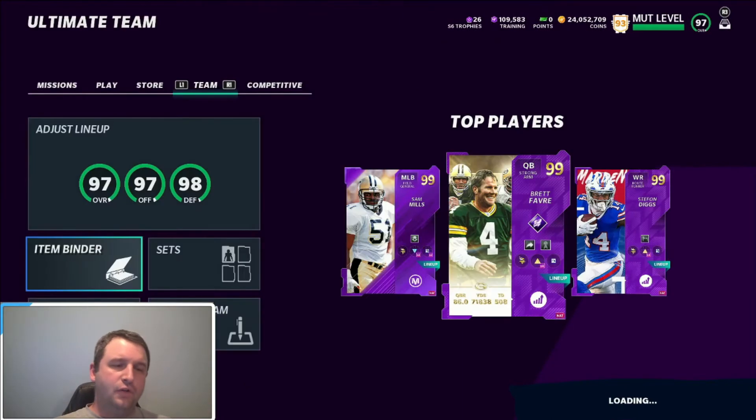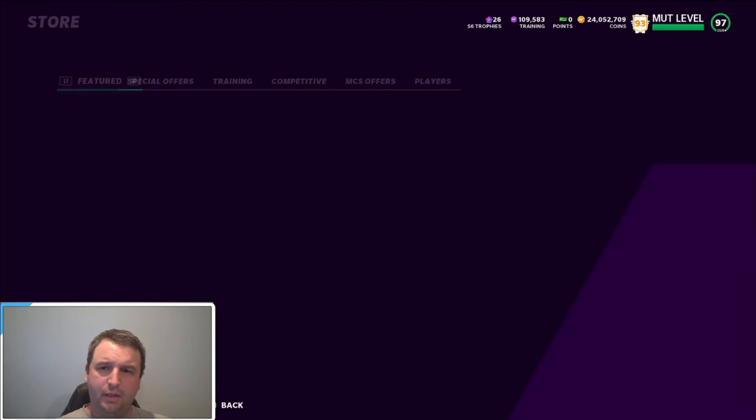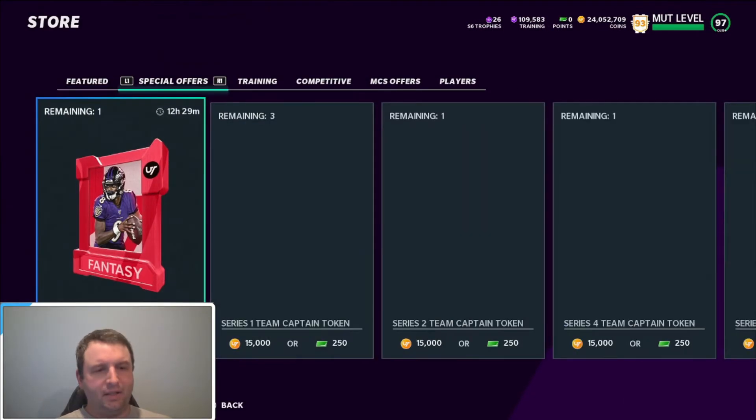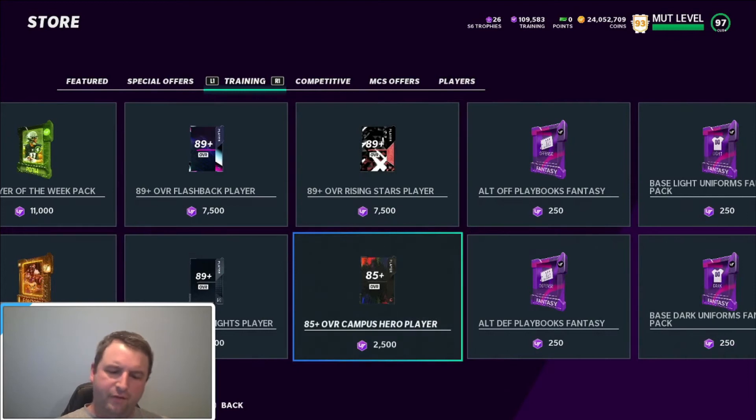I sold the cards for $3,900 to $4,000. So let's look at how much this pack is going to cost us to roll — we're going to do Campus Heroes. 2,500 times 1.3 equals 3,200. Every roll is profit. You cannot lose on this.